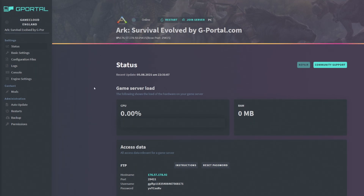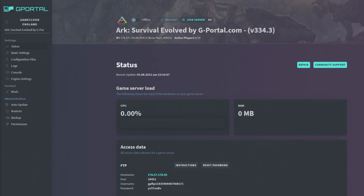On this page, it clearly shows your IP, how many people are on there, the CPU load, the RAM load, and the access data. If you want FTP access, the password is shown here — I'm going to reset this password after this video, so don't try and connect to it.